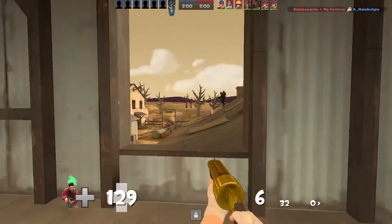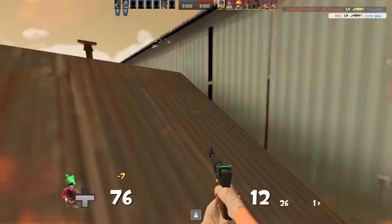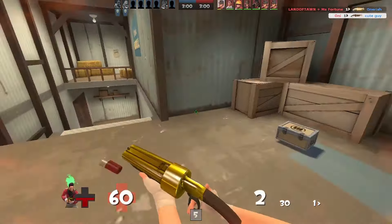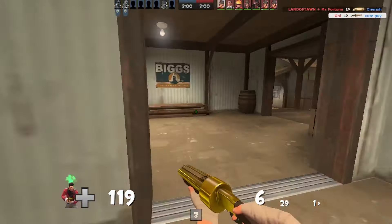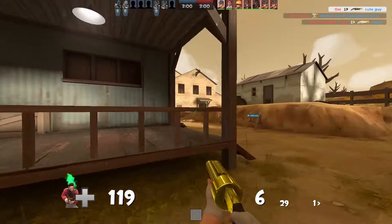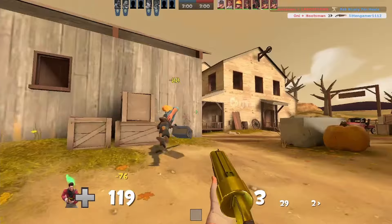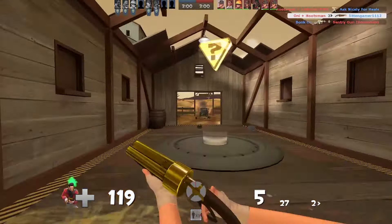The Scout is a generalist class that uses his high speed and damage to overwhelm his enemies. He can attack or defend objectives at ease, with his only weakness being his small health pool. In base game TF2, the Scout is top tier, no questions asked. He's meta in 6s and the best class for a 1v1. But how well does he hold up in medieval mode, a game type where everyone loses their guns?